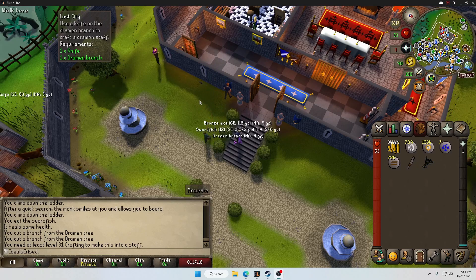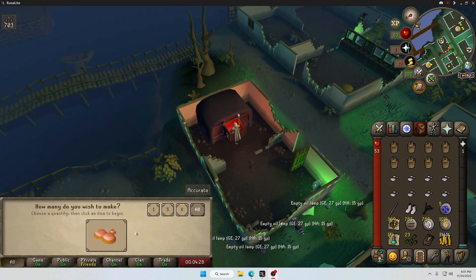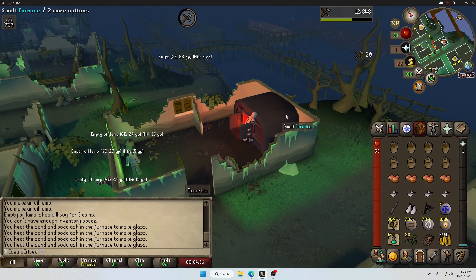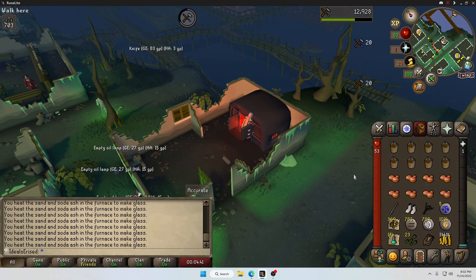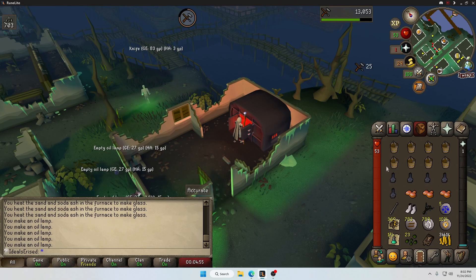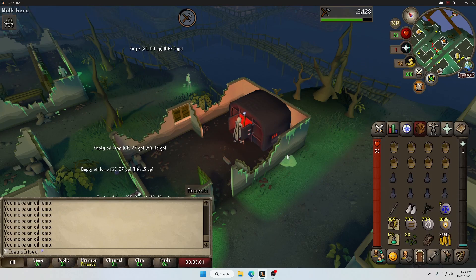I saw it needs 31 crafting — what the fuck do I need crafting for? Turns out we need it to carve the Dramen branch. I just need two levels of crafting. We're at Fort Phasmatis — it's the closest charter ship to a smelter. We'll make molten glass and blow it into the highest level thing we can make, currently oil lamps. It won't take too long to hit 31, but I might go a bit more while we're here since crafting is only 29.